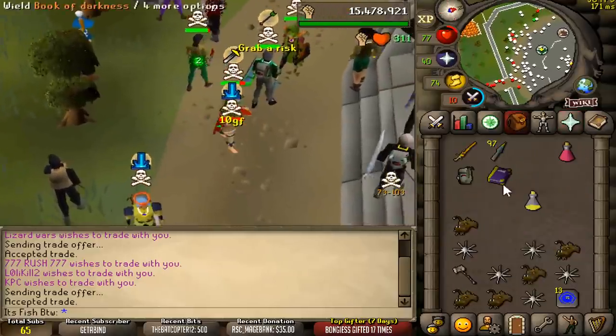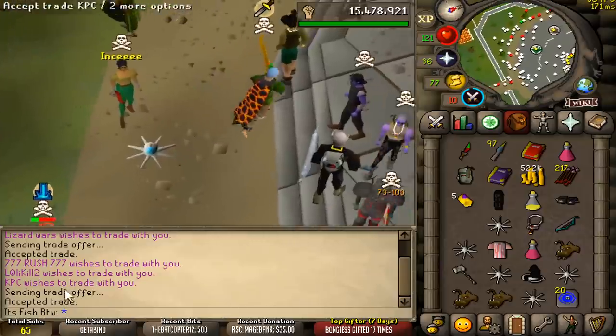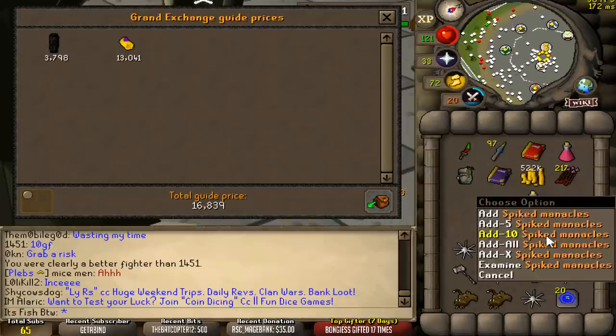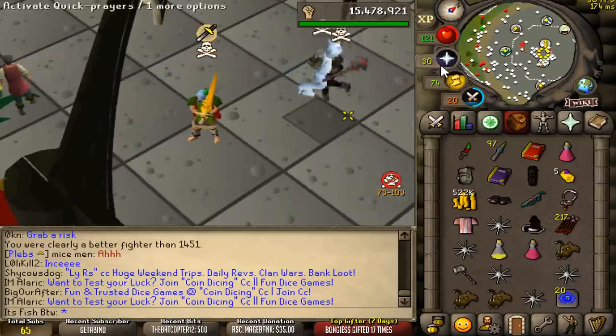He's dead. Good fight bro. This is actually good loot. Respect to - what's the guy's name? 1451. He actually risked a fair amount. I mean, not as much as me, but it's better than like 100k. Not bad dude - 1.4 mil from a pure. That's respectable. Good fight dude.